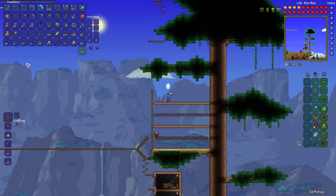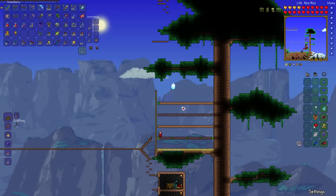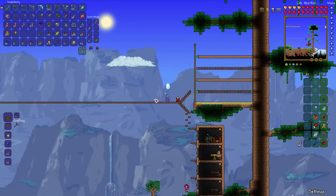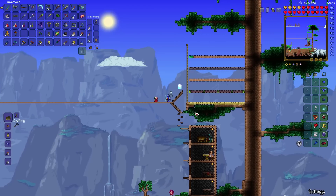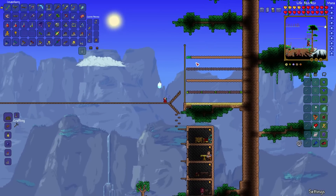You can buy grass seeds from the Dryad or you can connect some dirt to some ground that already has grass. I've just got different types of terrain here: some sand at the bottom — obviously sand falls, so I put it at the bottom — some mud, some dirt which I'm not planting with grass, some ash, and then some dirt which I've just planted with grass.